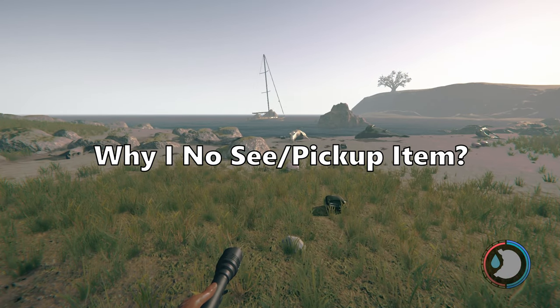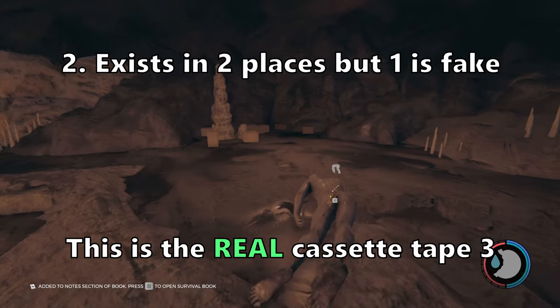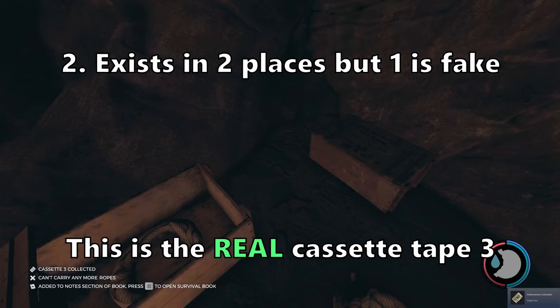Another question I get: why can't I pick up or find the item? Well, if you're on console, the PC is different. For example, on the PC I can go to the yacht or I can go to the hanging cave to get the cassette player. On the console, you can only go to the yacht.